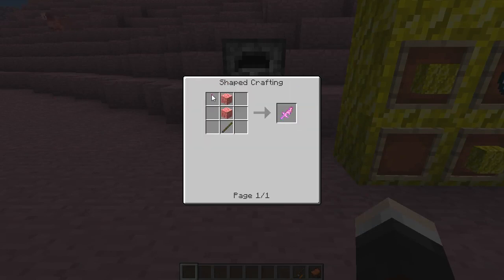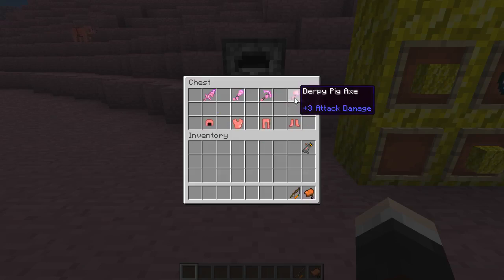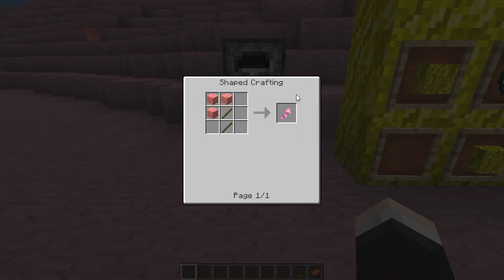The first one is the derpy pig sword, which does four attack damage. You're going to need some blocks of pigginess - all of these tools use blocks of pigginess, which requires nine bunches of yummy pork chops. That does four damage with two blocks of pigginess. Then we have a derpy pig shovel which does plus one attack damage, a derpy pig axe which does plus two attack damage, and then the derpy pig axe with plus three damage, which requires one more block of pigginess compared to the sword.